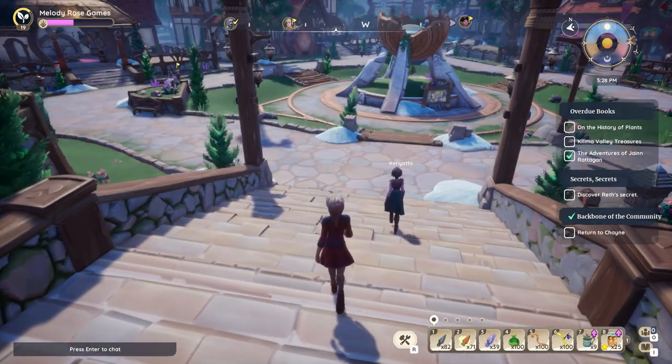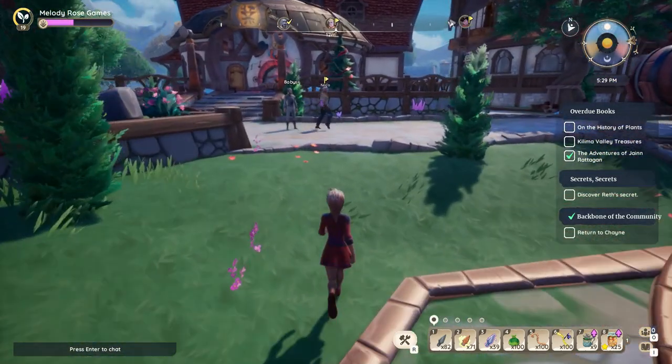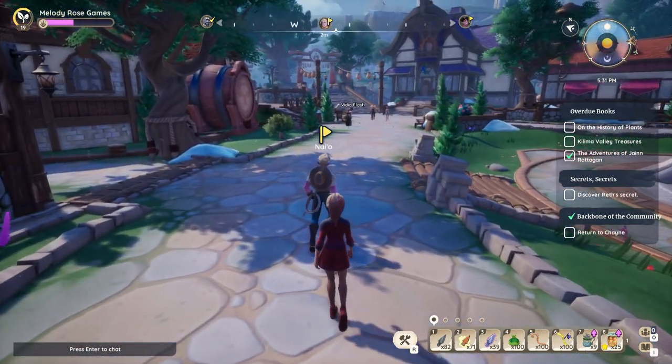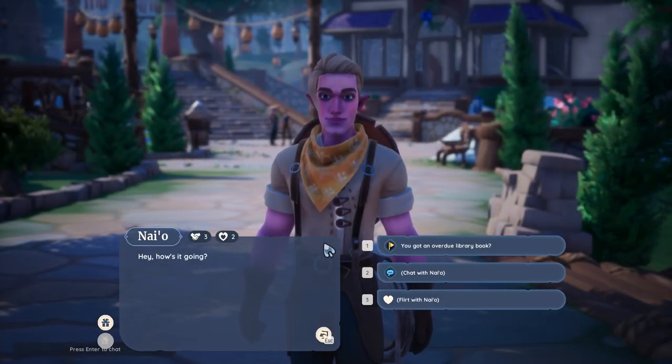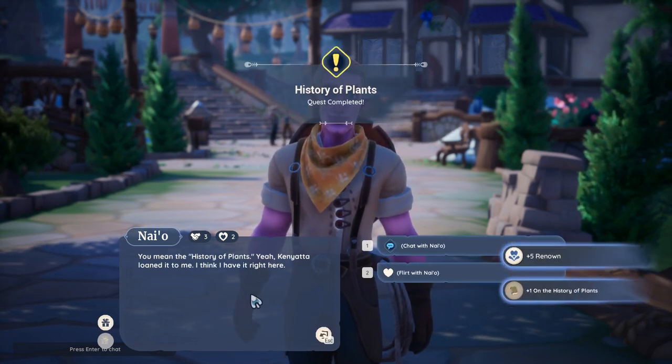The issue is that quests sometimes are not on your quest board. Sometimes you actually have to go to your UI and look for them. So here we've come to Neo and I'm going to ask him: hey, have you got an overdue library book?